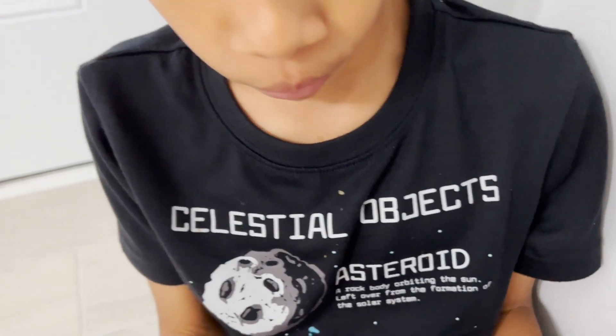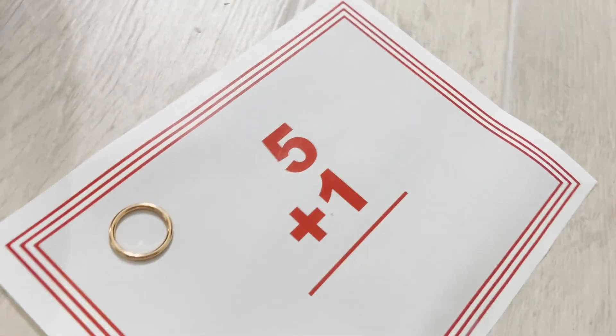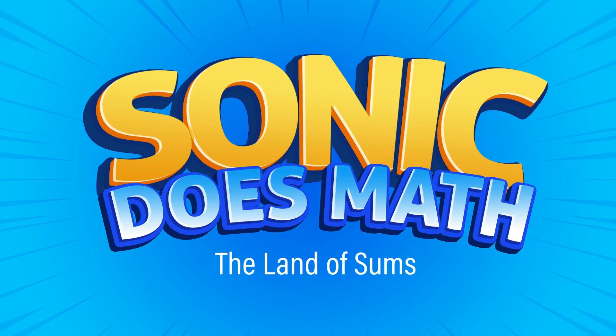He is looking for a Chaos Emerald. What color is it? Red! But in order to find it, what does he have to do, Munch? Math. He has to do math questions to gain some rings. He has to have seven rings in order to get the Chaos Emerald. Are you ready? Yeah. Sonic does math — the land of sums.